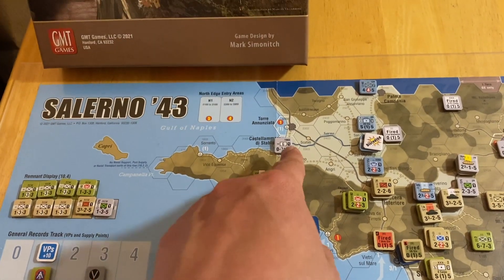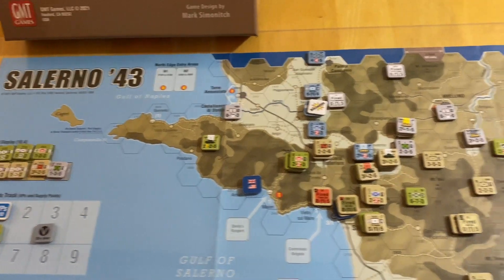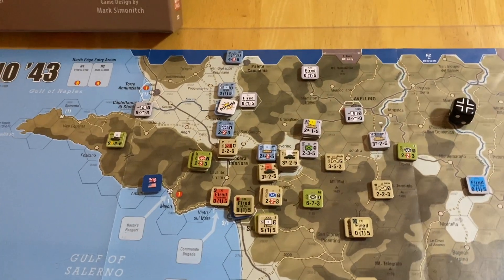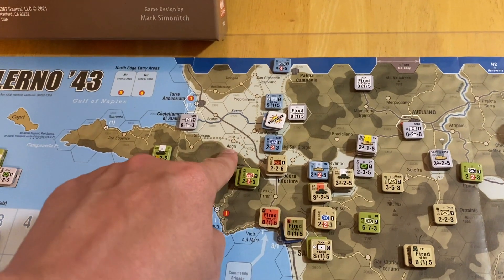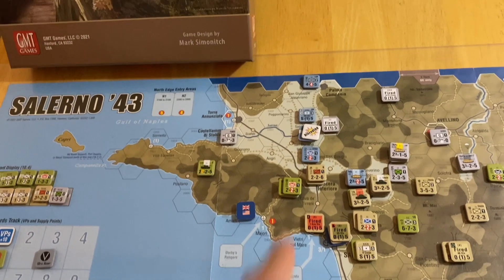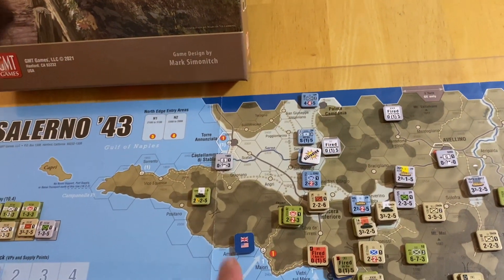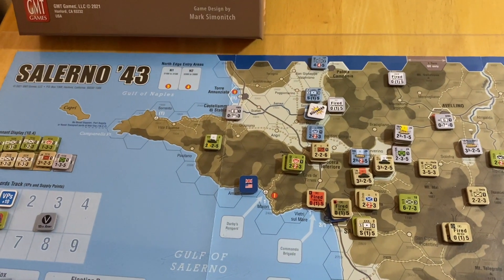But he could make a lunge at one of these guys here, so the Germans have to deal with that, and that further dilutes the defense here. What's probably going to happen is we're probably going to see these guys shift their position using extended movement, and we're probably going to have to use the new Hermann Göring battalion — bring him in, probably go ahead and attack that, get a nice three to one.